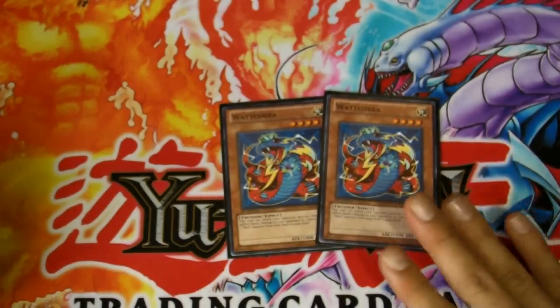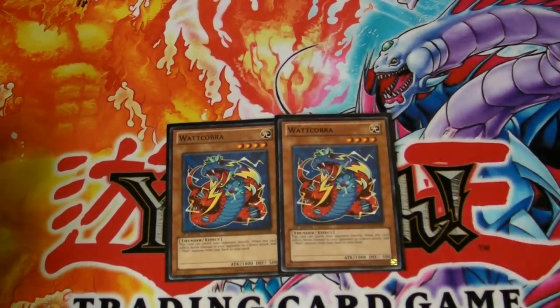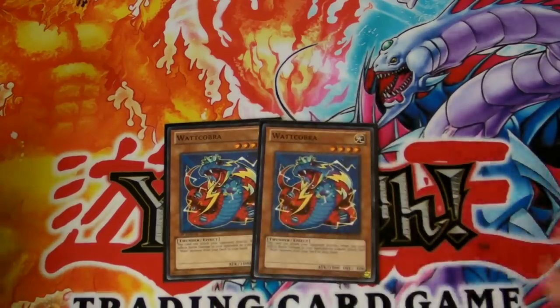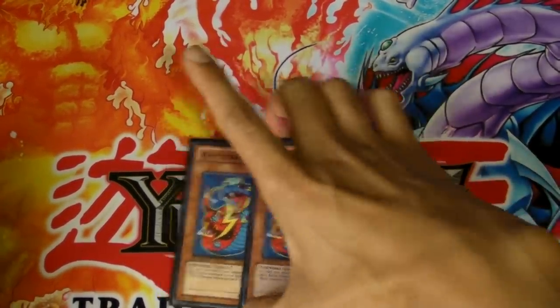We've got two Watt Cobras — I wish it was Watt King Cobra, but Watt Cobra is pretty good. I wish I happened to get three, but I only pulled two. Pretty good card — you know, attack directly, then switch out another Watt Cobra. Pretty nice.